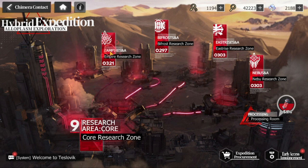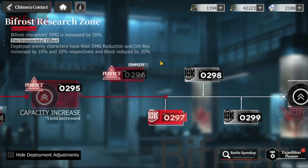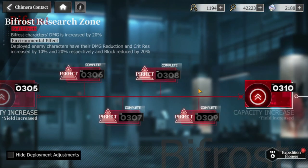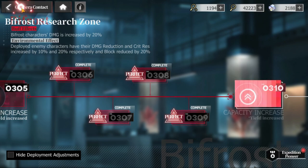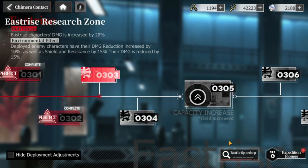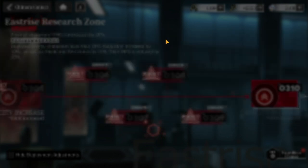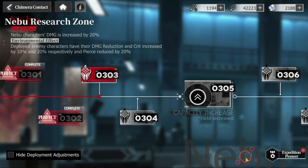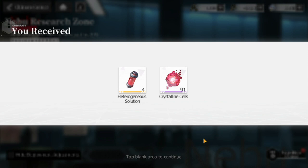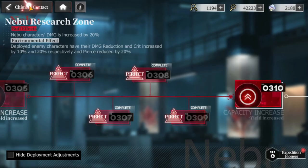At level 321, this is the highest I have deployed. For the Bifrost, you can actually speed things up because your other tower already has the highest level. As long as you can access it, you can speed up the battle — you don't have to manually play everything. That's the trick to doing this efficiently; otherwise it would be very time-consuming. You can skip the battle sequence and just speed up the battle up until where it carries you, then play from there.